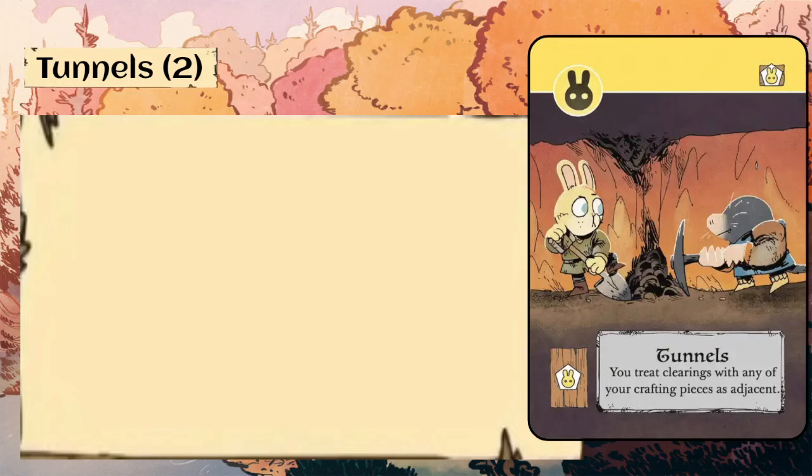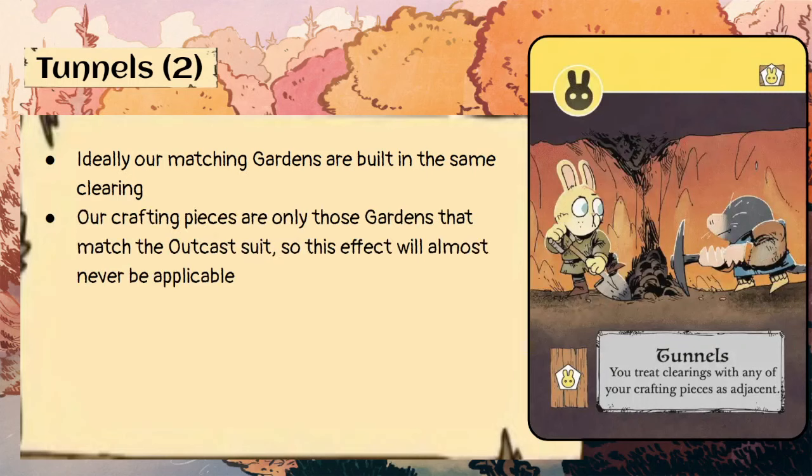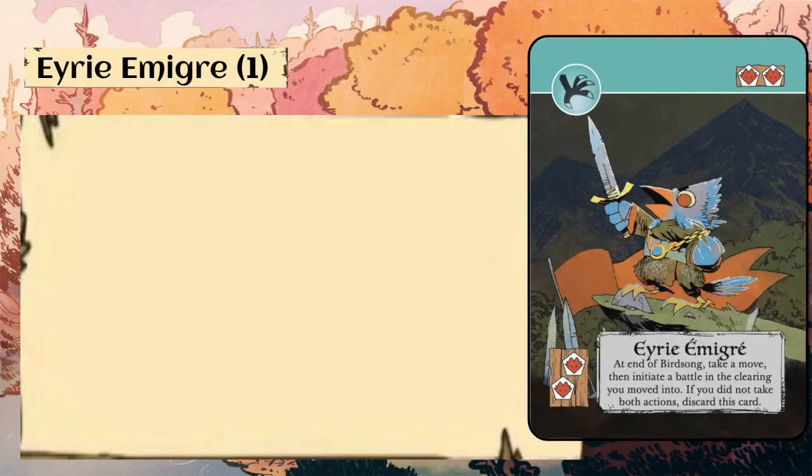Tunnels — two copies, one rabbit crafting piece. You treat clearings with any of your crafting pieces as adjacent. Ideally our matching gardens are built in the same clearing, so this effect will almost never be applicable. In an ideal scenario, you set up in a clearing with two building slots, build two gardens of that suit, and don't build elsewhere — so tunnels almost never comes into play. And since we don't move very often, even when it does apply, we probably won't be moving that turn. Not a very useful craft for us.